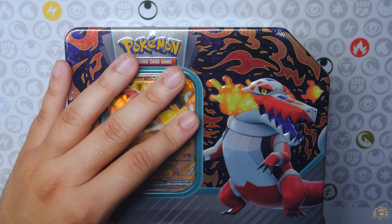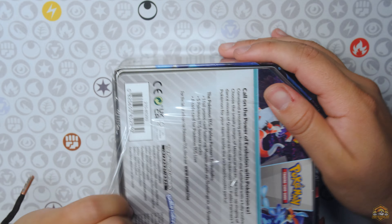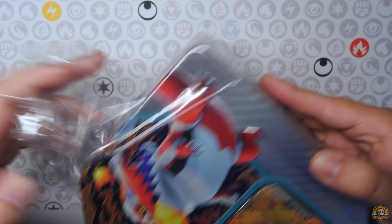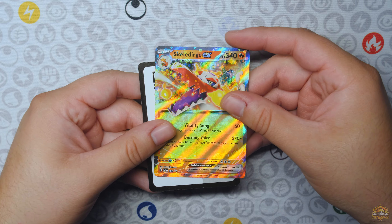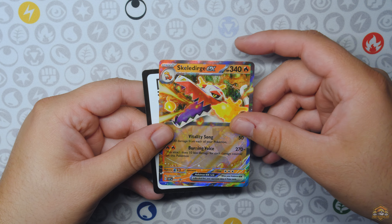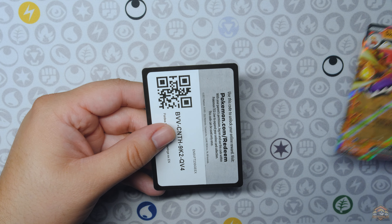All right, we're at the desk and we have the Skeletor's tin right here. We're going to open up this one first. Skeletor's EX promo card plus five packs. Pop that open there. There's the Skelly, there are the packs. And there is the Skeletor's EX Blackstar promo — different artwork than what you get out of the other sets. Obviously it's a Blackstar promo, and there is the code card for that.